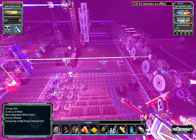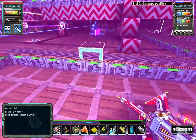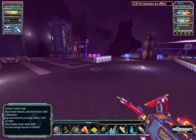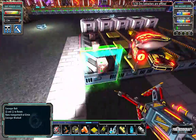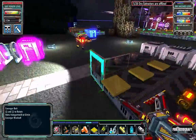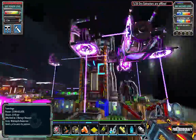This mod adds four multi-blocks and four other generic auto-crafting machines, as well as plenty of items. A brief look at some of the items: here we have the uranium itself, here we have the yellow cake, and here we have the uranium dioxide.